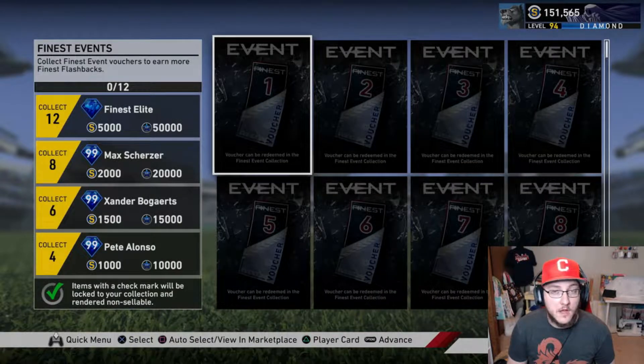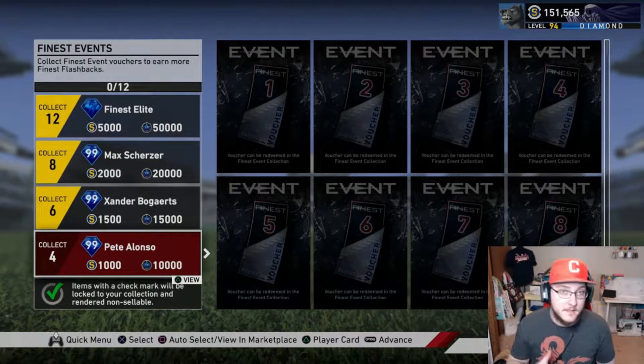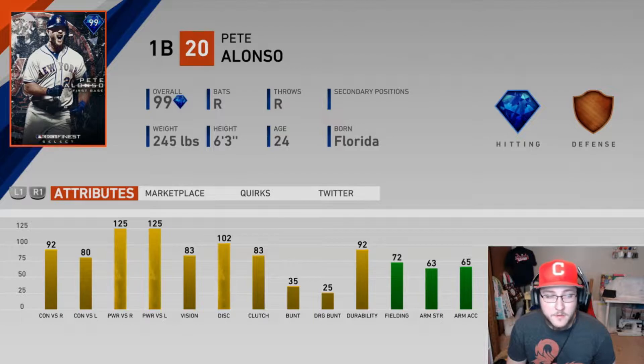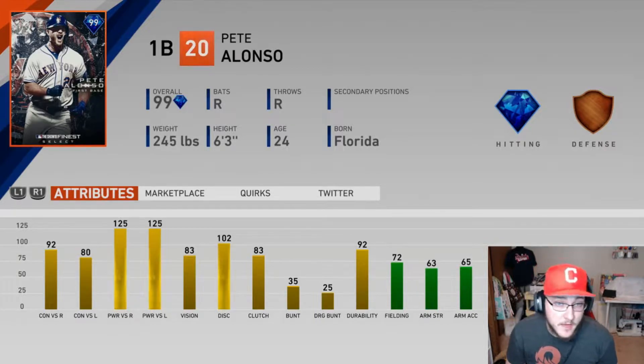Because there's four potential vouchers for this week, the only reward you can get if you get all 20 wins this first session is the Finest Pete Alonso. He's very similar to his home run derby card except the other stats are bumped up a little — better vision, better contact. He still has the max 125 power for both sides, so he'd be a great bench bat: hey, you need a home run? Put Pete up there against anybody, especially a lefty.